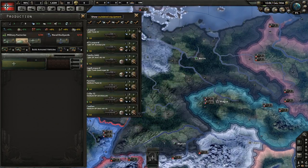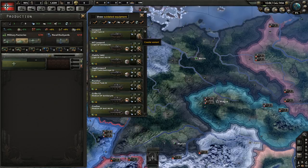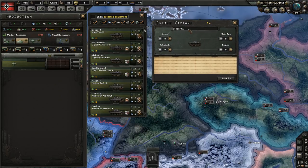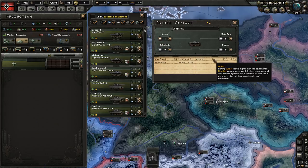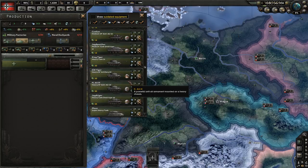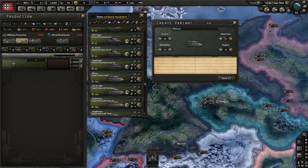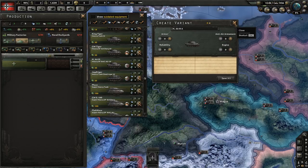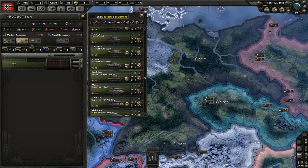So what variations can you make on tanks? We'll use this light tank leopard as an example. Just a heads up, I have researched all the technologies. You can make armor stronger on the tank — self-explanatory. Make the main gun bigger, which gives you more hard and soft attack. You get more reliability. And you can get a bigger engine size that gives it more speed. For the most part, those variants are all the same. The name of the gun does change for anti-air and anti-tank, but the stats are pretty much similar — it's basically a buff to attack.